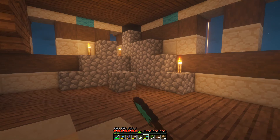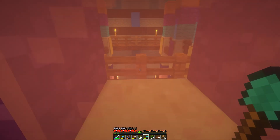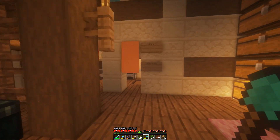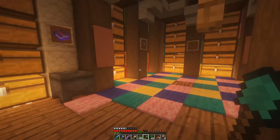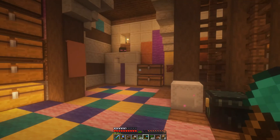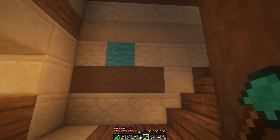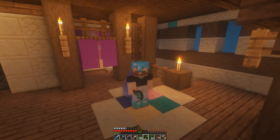I don't have my enchanting set up, but that would have gone there. Here's the bedroom overlooking the church down there. We have all the things we need in this base — a storage room, a furnace array, all the things are in place. We could have gotten going properly now. This is a proper base.